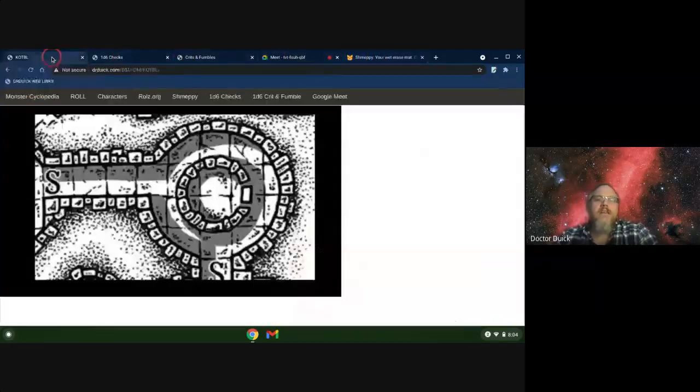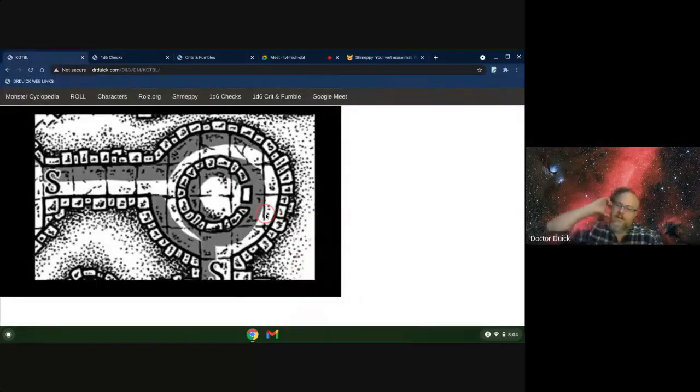The door itself doesn't have anything inscribed on it, except for one symbol. It looks like a glyph - it's a circle with a dot in it.